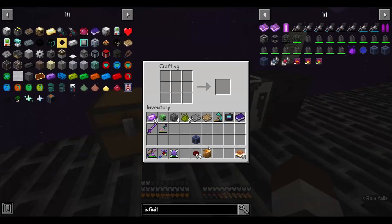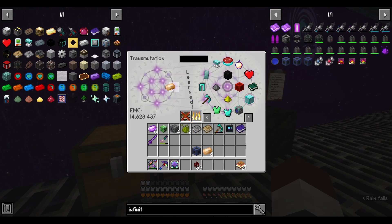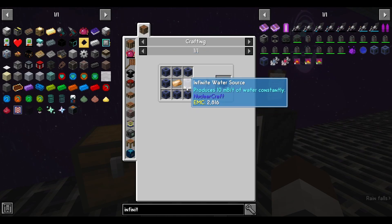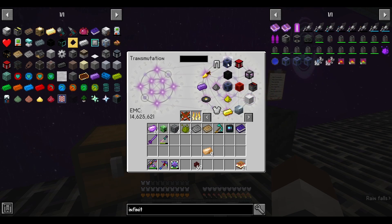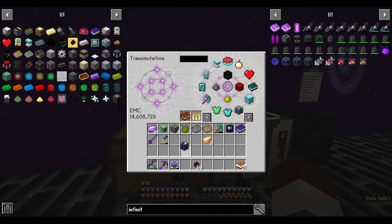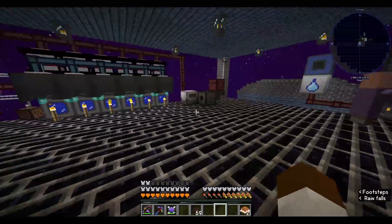Now we have the ingots and that as well. In order to make the compact water source we need about eight infinite water sources to make that happen. The good news is we can do that. Got seven, and then number eight is now out. We just line these around the crafting table and now we have a bigger one. We're going to go ahead and learn that so we don't have to go through this process ever again.